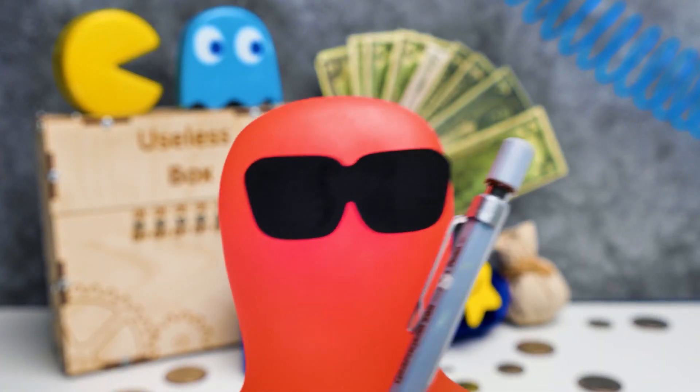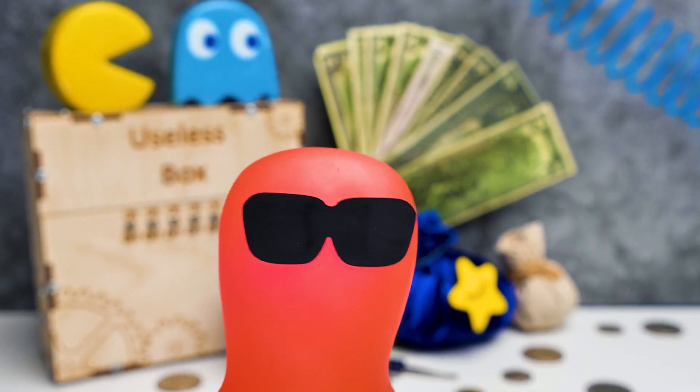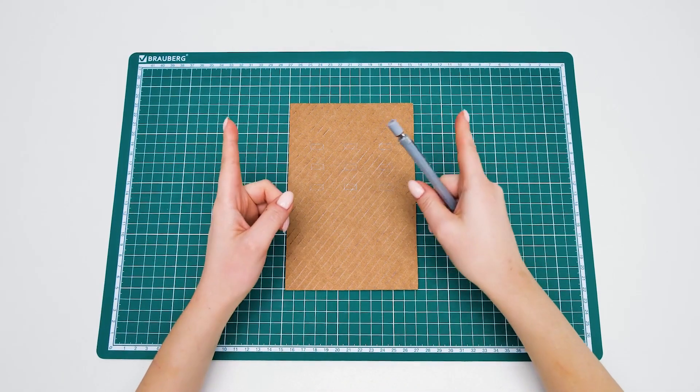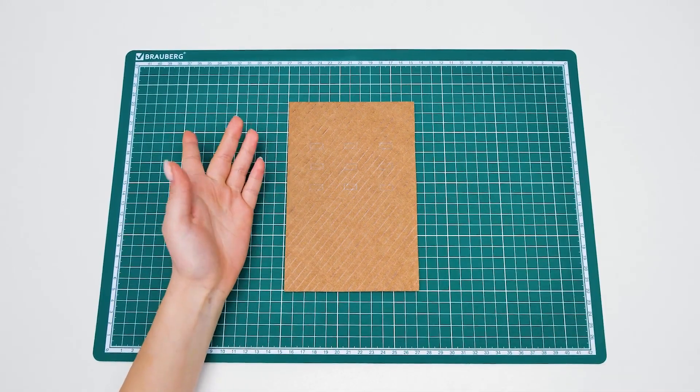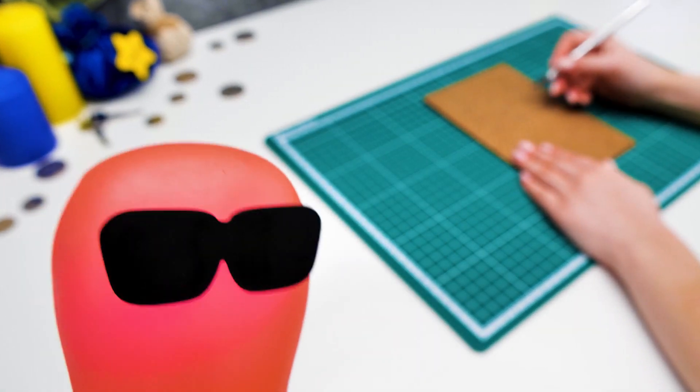Hello, little agents. You're about to get a classified piece of information — cut it out, Sammy. Hey! Hi guys. Today we're gonna help our Sammy make another safe from cardboard. And this time it should be really safe, if you know what I mean.